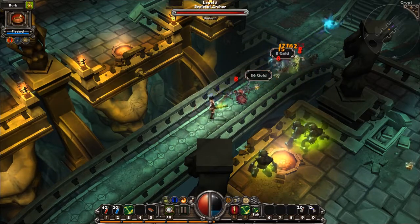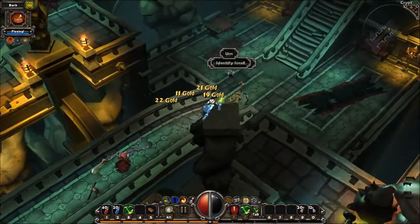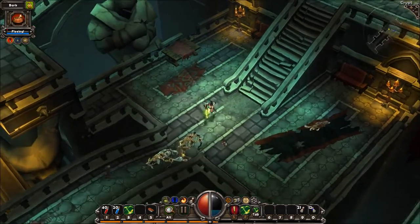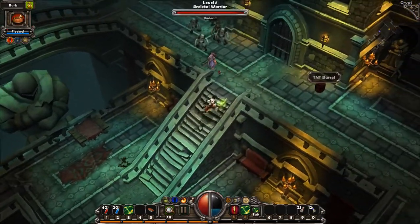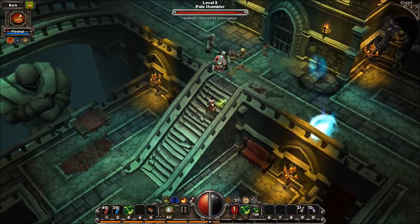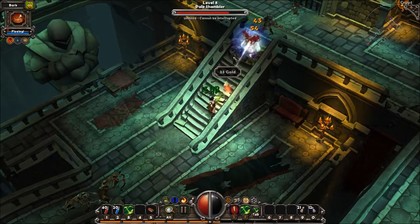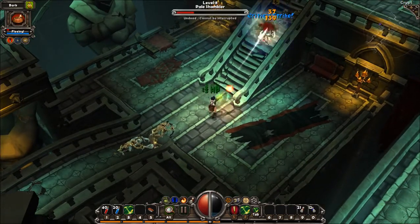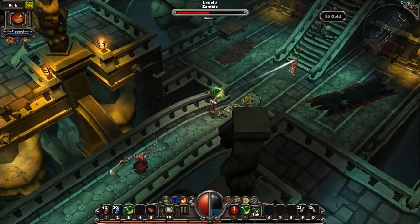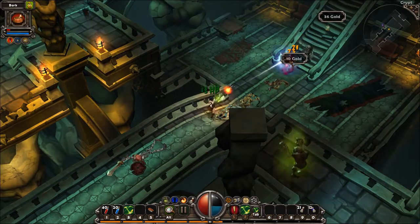It's a shame I can't poison the skeletons with the poison puddles that stick around when the poisonous shambler things die — don't remember what they're called. These pale shamblers have a lot of health, as do normal zombies. But they're slow, so I can keep my distance and just kill them quite easily.